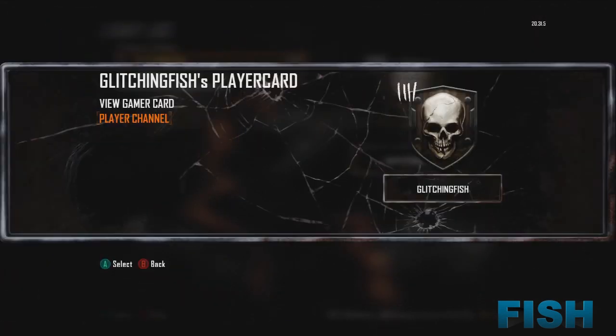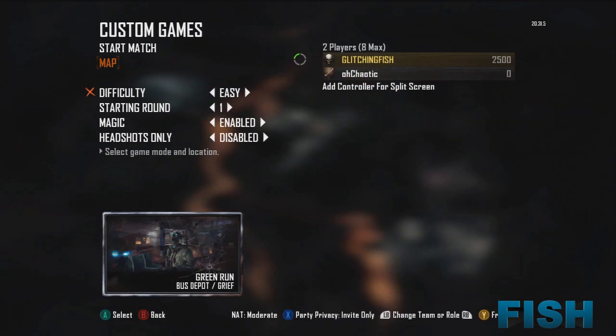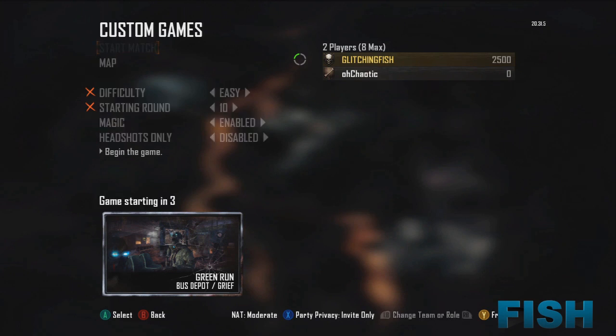Back all the way out, just back out, and you'll come back to the custom games. The map should have changed to Bus Depot but it's on grief, and then basically you'll be able to play grief mode on Bus Depot.